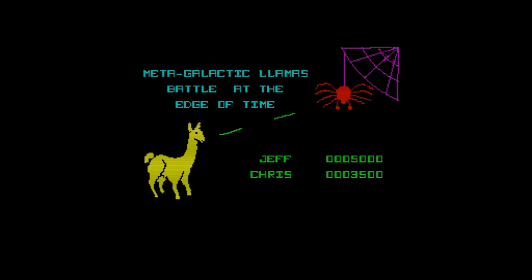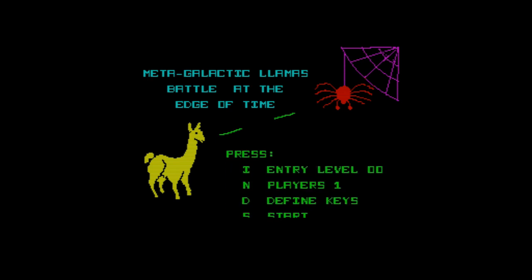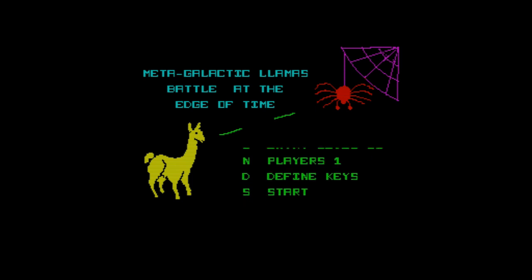Fire is not working. Enter is not working. Space. Here we go. Press I, entry level 0, N, players 1, D, define keys, S to start. D.